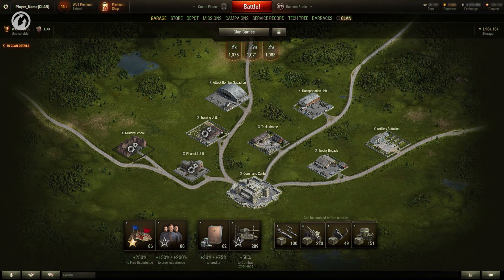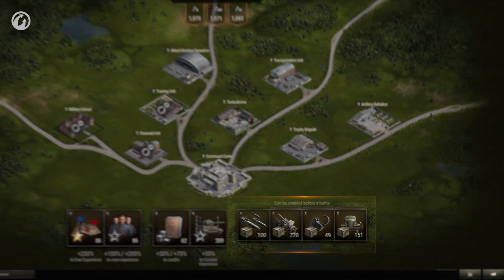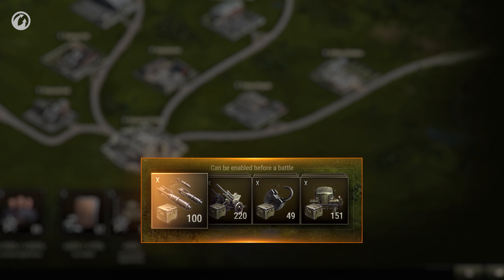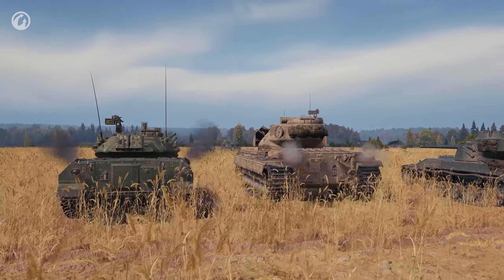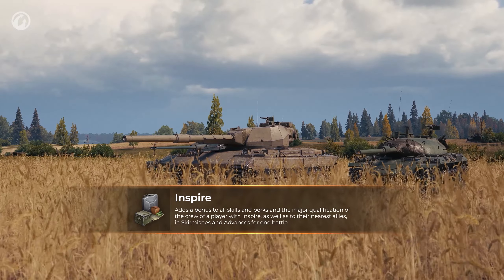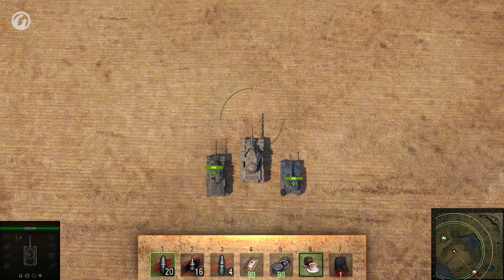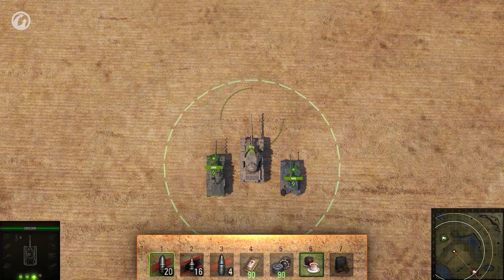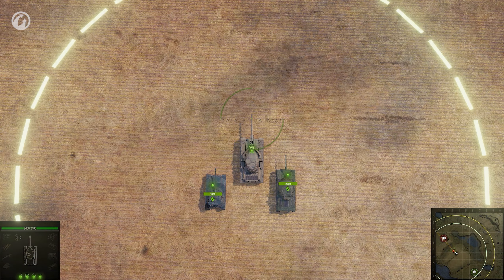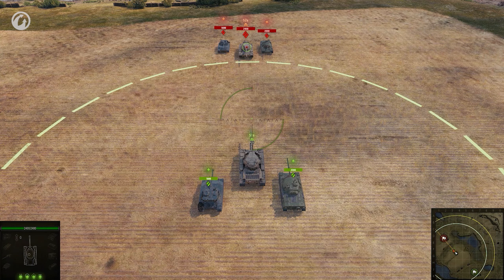Combat reserves will be reworked for Strongholds. Instead of two similar reserves that cause damage, only one will cause damage, while the other will become a tactical one. You will be able to take two combat reserves of different types into battle. Inspire will become a tactical reserve. It improves the characteristics of both the players and allied vehicles within the area of its effect, similarly to Frontline. Once the reserve is ready, the player assigned Inspire can activate it for some time. The higher the reserve level, the higher the radius and effect. The Inspired tanker is highlighted in battle for both allies and enemies.